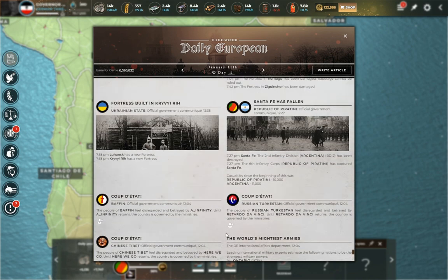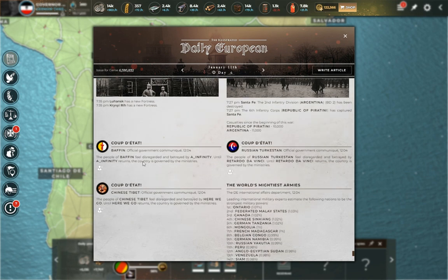There are three coups d'état to note: A-Infinity has left the game and is now AI, Retardo da Vinci has left the game and is now AI — and they can both return at any time. And then the irony of all ironies: the player called 'Here We Go' — went. He left. Here We Go is now 'There He Went.'